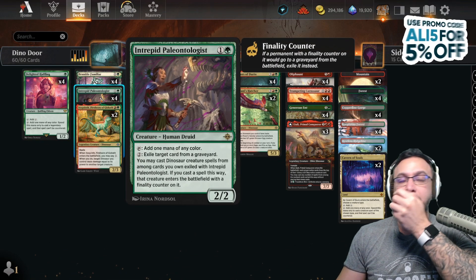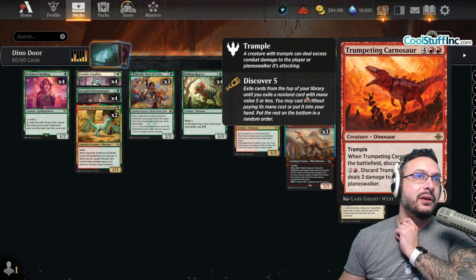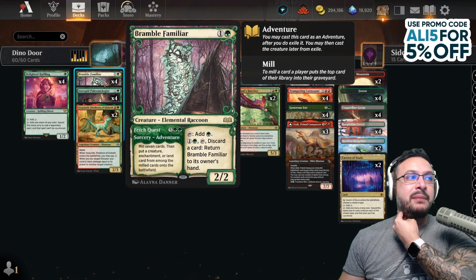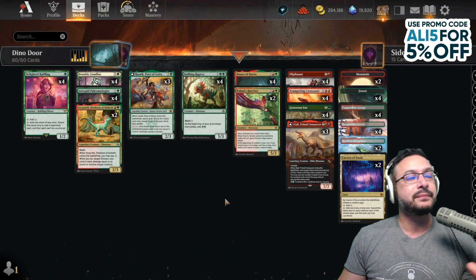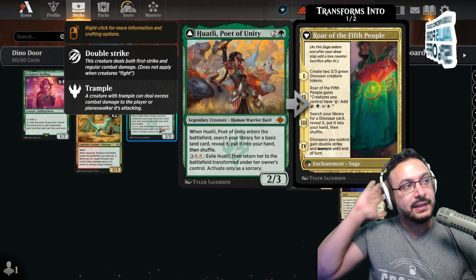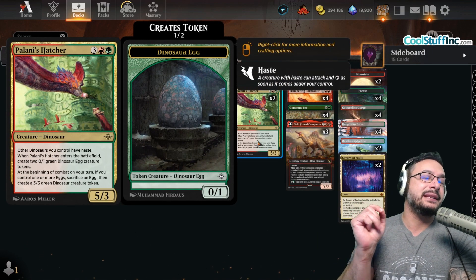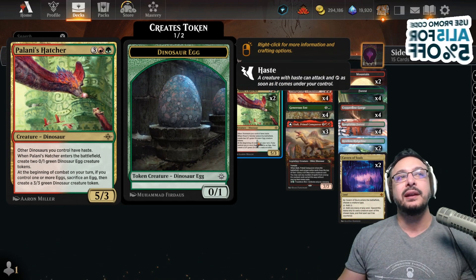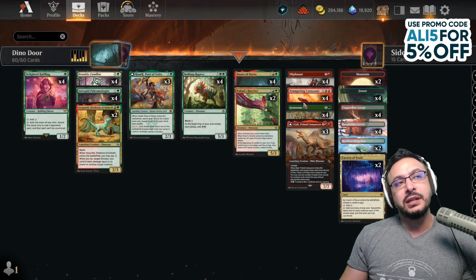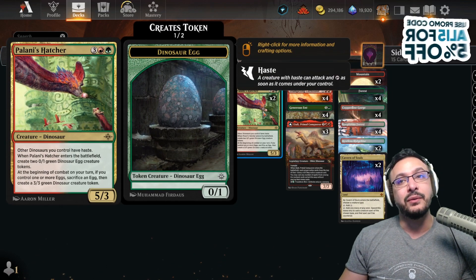Everything else is essentially ramp — we have about 12 cards that ramp, including plenty of ramp spells that can also recur your dinosaurs after discarding them. Like if you discard the Intrepid Paleontologist, you can recur it. Bramble Familiar is ramp too, but late game it becomes a threat. Palani's Hatcher has haste and makes eggs — it's great to hit off a Carnosaur because with a Carnosaur or Palani's Hatcher you can swing for about 15 damage that turn.